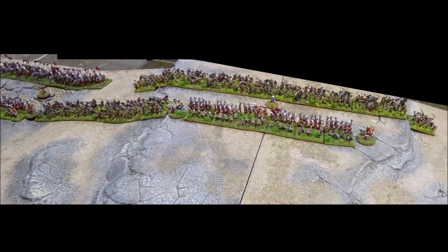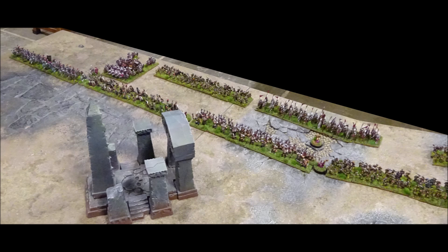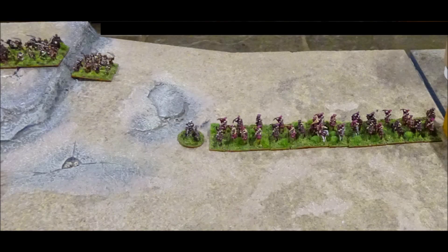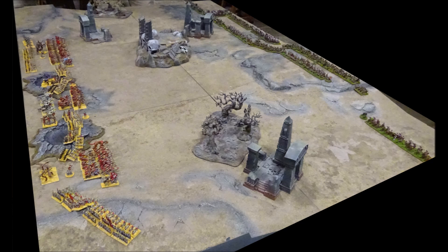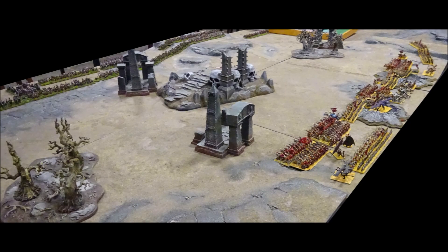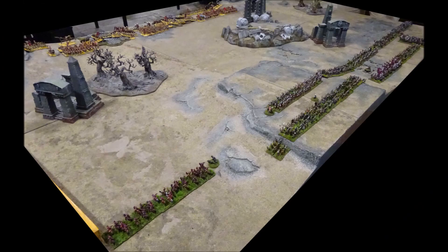The Kislevites deploy their missile infantry on the central hill. On their right flank they deploy their light cavalry, with the war wagons, bears and heavy cavalry in support. Their left flank is held only with light cavalry. The Kislevites have opted for a broad line deployment, with the infantry holding a defended position on the central hill. Their main strength is on the right flank. If they can lure the undead cavalry out of support range of their infantry, they can spring a trap and remove the enemy's punch.